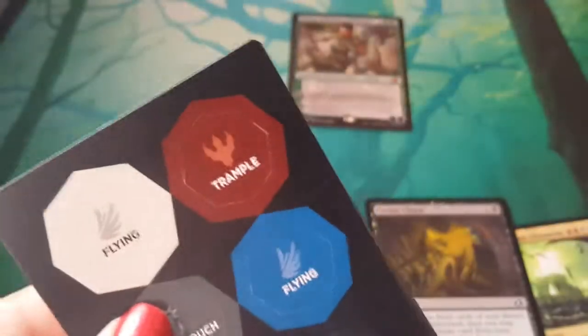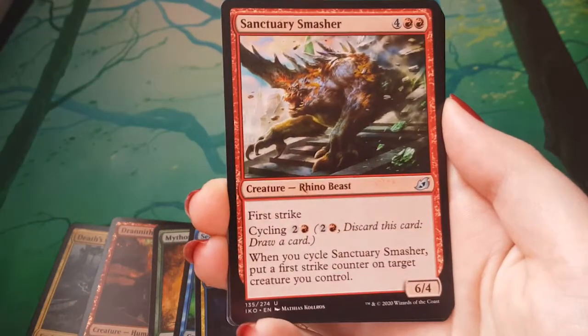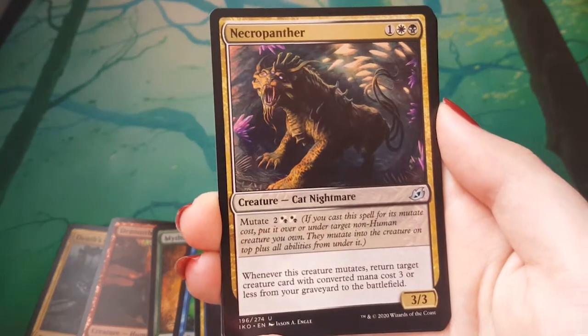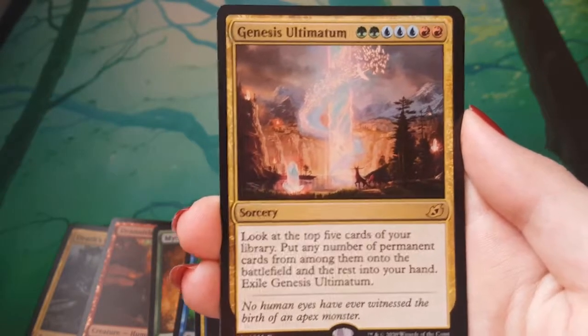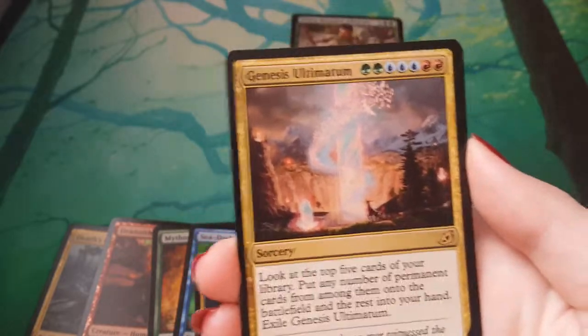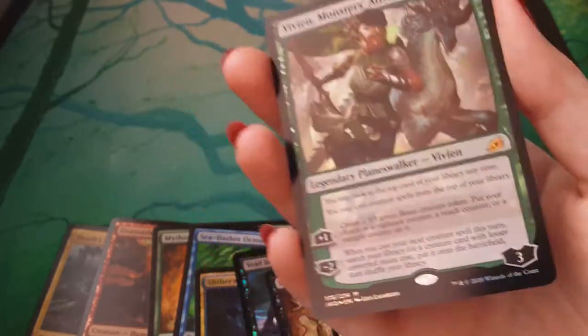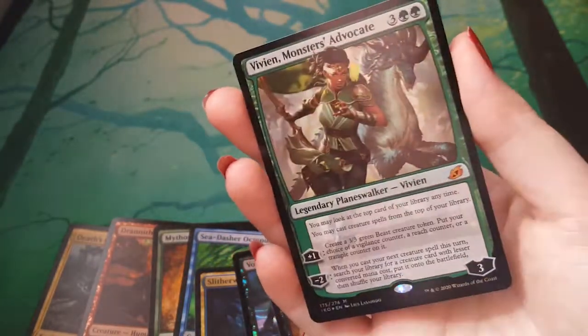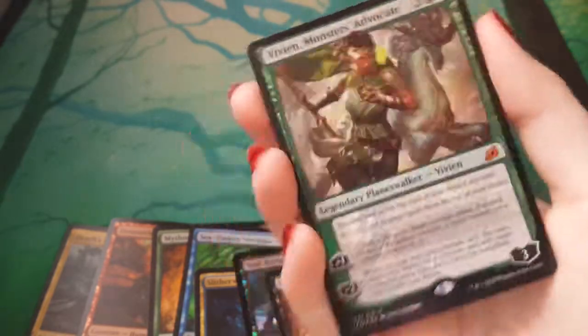Alright, last pack of this run. Kind of hoping for a Mythic, but we can't have it all in life. Swallow Hole. Sanctuary Smasher. Necropanther. Genesis Ultimatum — alright, another Ultimatum. It's a really good looking Ultimatum. That in foil is going to be just... yes. Excellent. There's no foil though — it's a Forest and a punch card token. So definitely the star of this is the Foil Vivian, which looks like nothing without some light on her. Oh yes, that's tremendous. I'll see you next time for the final part of this opening. Wave Vivian — bye!